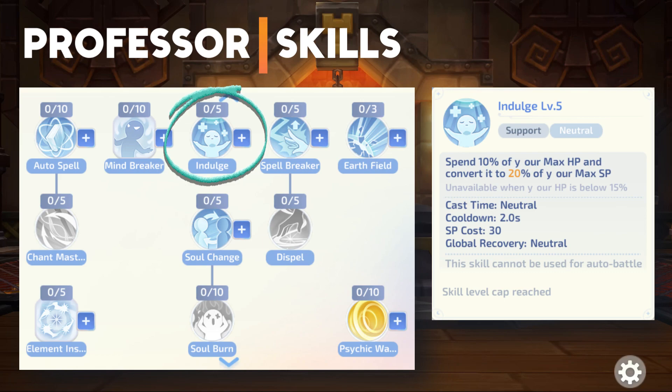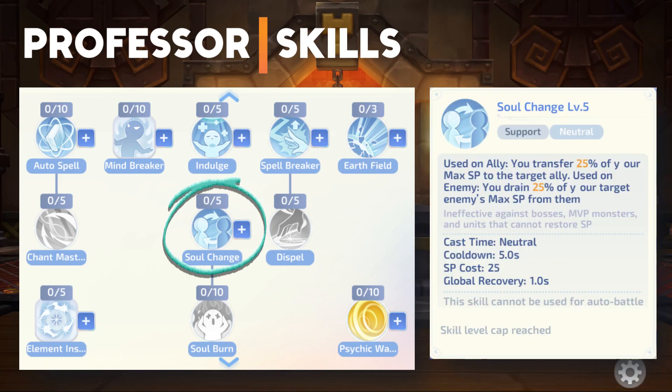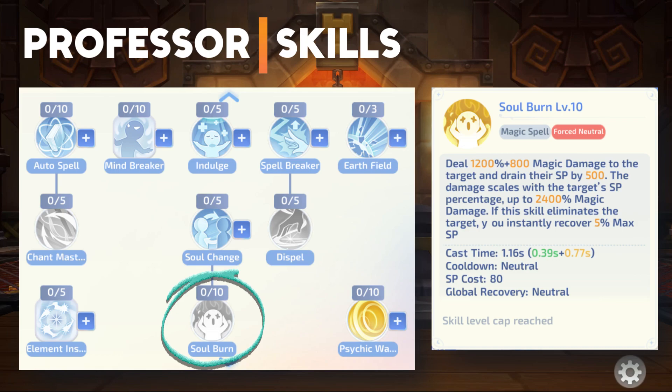Indulge sacrifices your HP to recover SP. Soul Change transfers a percentage of your SP to a targeted ally and drains SP if it is an enemy. Soul Burn is a single target skill that deals damage, drains SP, and increases its damage based on the target's max HP.